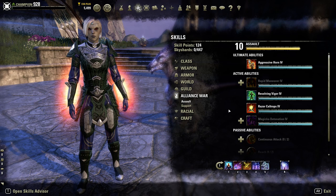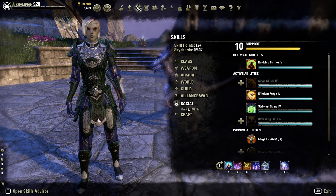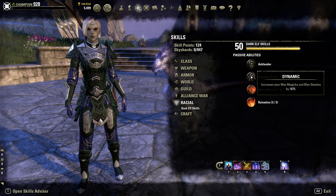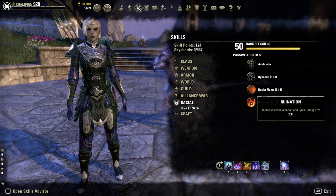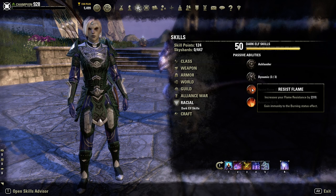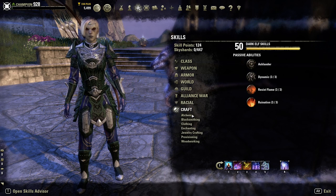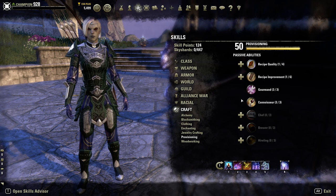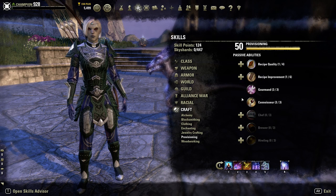For Alliance Skills and Support, unlock the ones that best fit this character. Same with Undaunted Passives — make sure you get these as they'll really help you out. For Racial Skills, Dark Elf: here's why Dark Elf is so good. You get Dynamics, increasing Max Magicka and Stamina by 1,875. You get Ruination, increasing Weapon and Spell Damage by 258. They also get Resist Flame and Immunity to Burning Effects. For crafting passives, always good to get Medicinal Use from Alchemy, and Gourmand and Connoisseur from Provisioning.